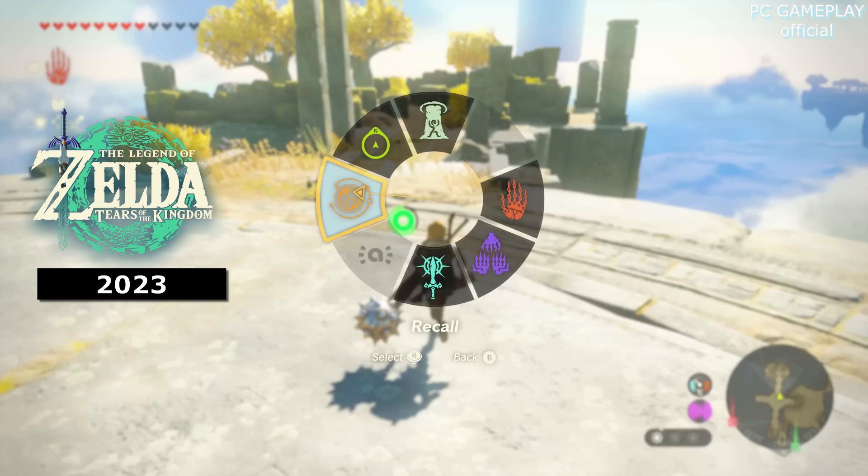I did get to play around with this, but I'm not allowed to show you what it does or mention it by name. I can say that it isn't available from near the start of the game, like Ultra Hand, Recall, Ascend, and Fuse.